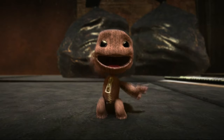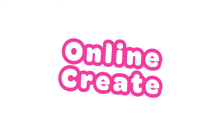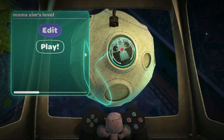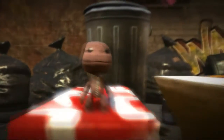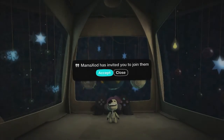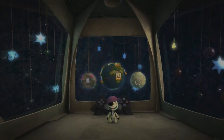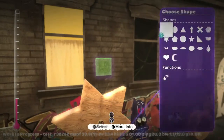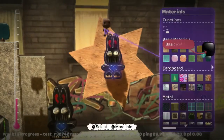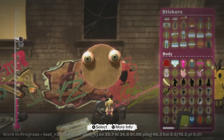These connectivity improvements are especially welcome considering our next new feature. Now you can collaborate with up to three of your friends at a time, no matter where they are in the world. Joining a game is just as simple as a normal multiplayer — you can request players join you or ask to join them in their level. I'm going to invite my mate, little Zim. Online Create works similarly to offline co-op Create but with a few additions. The main difference is that each person has their own camera, meaning you can work on entirely different parts of the level at the same time.